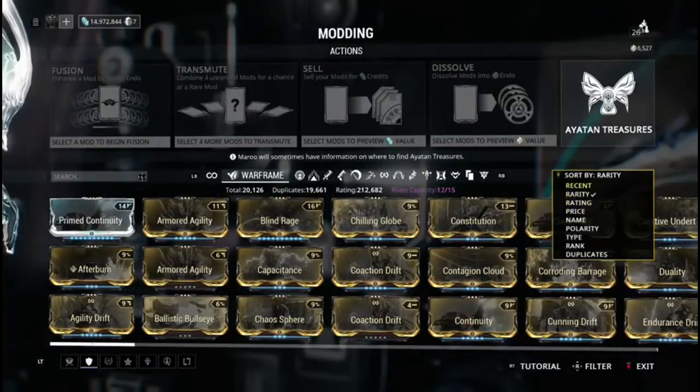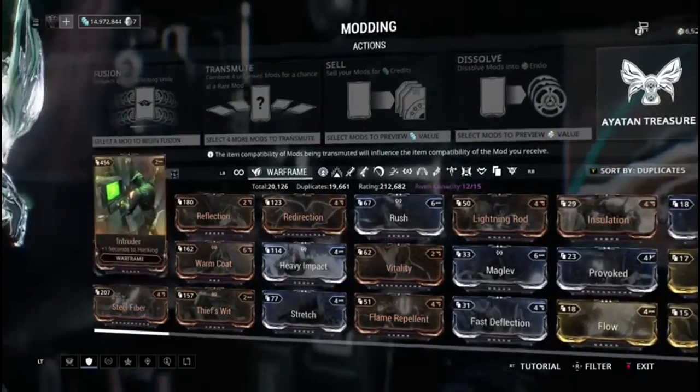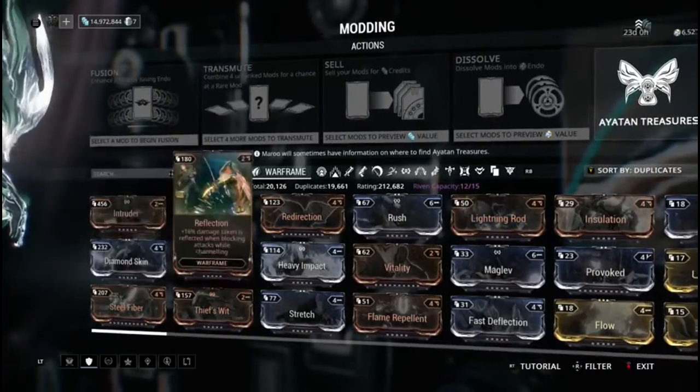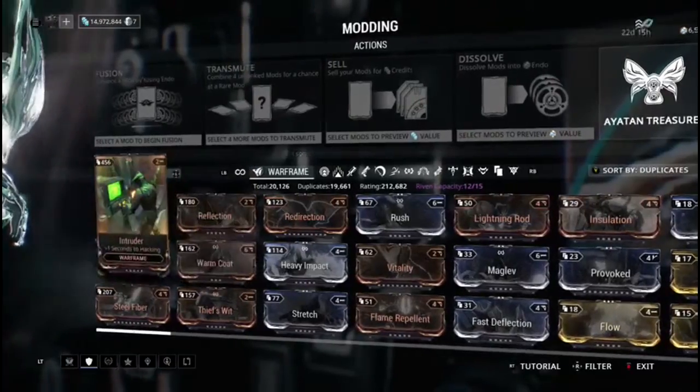So let's say you have a ton of mods. If you hit the Y button — I'm on Xbox — you'll notice you have an option to sort all of your mods. I like to sort by duplicates if I'm thinking about mods to get rid of, and my god, look at this: 456 intruder mods. That's insane. I have no reason to have that many intruder mods — they're not worth anything, you can't sell them to a player.